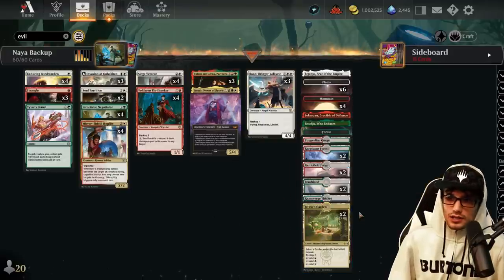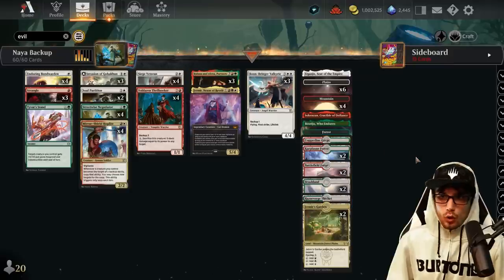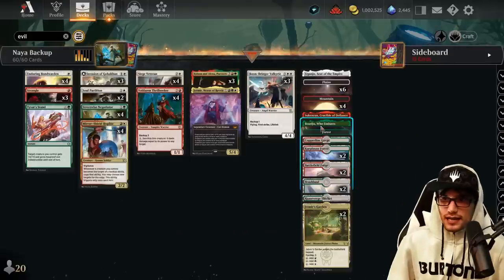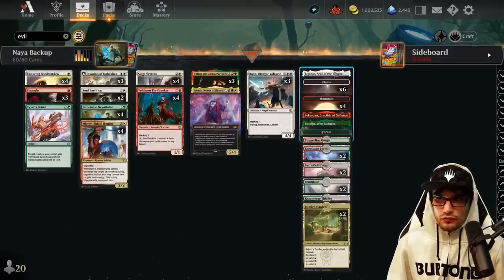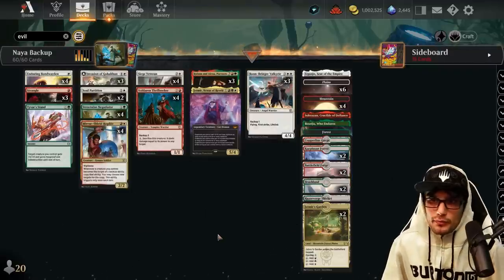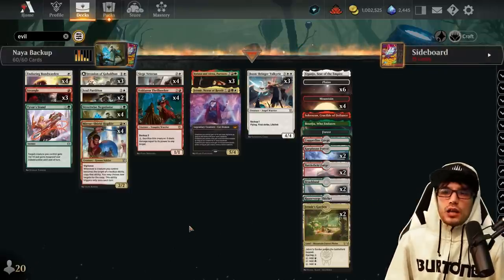For land consistency we have the dual lands — Thickets, Brushlands, Forge, Forests, and Gorge — plus utility lands: Sokenzan, Crucible of Defiance, and Eiganjo, which double-spell for four damage, make two tokens, and handle artifact and enchantment removal.